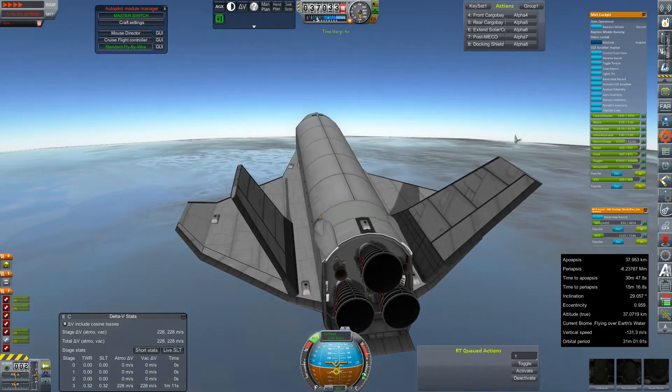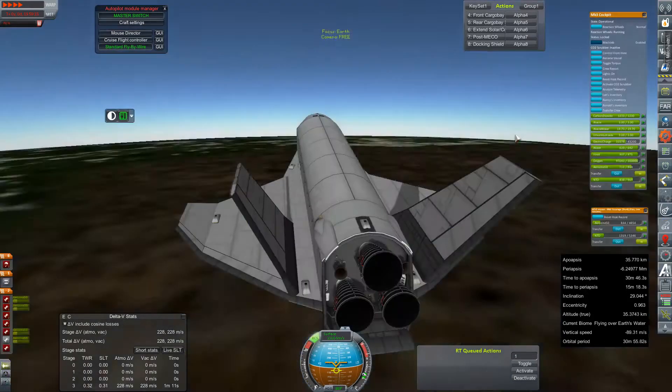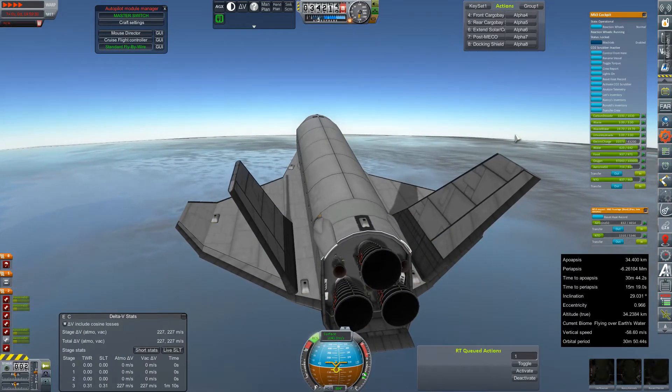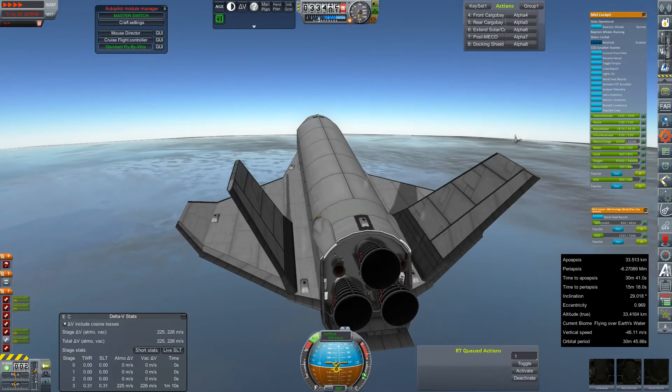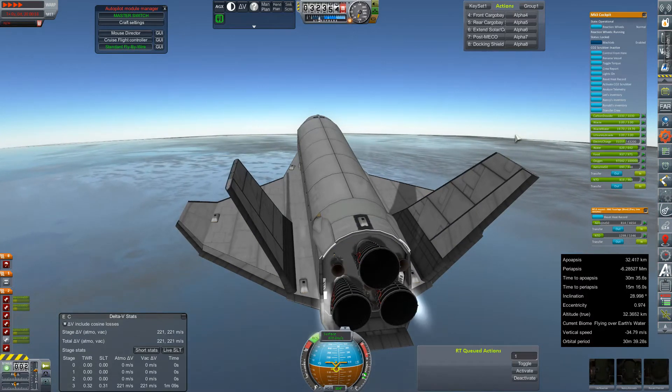I think land is our goal now — please, not a splashdown. It is hard to see what our track is, but I don't think we can afford the velocity loss to adjust it any further. We'll just hold the H key for a bit.